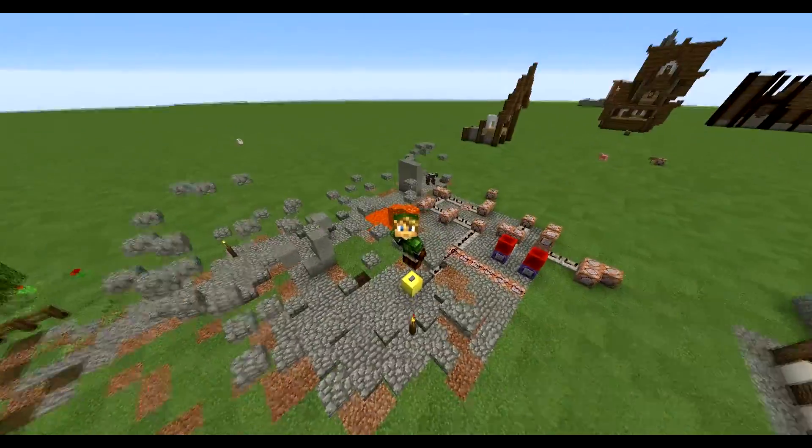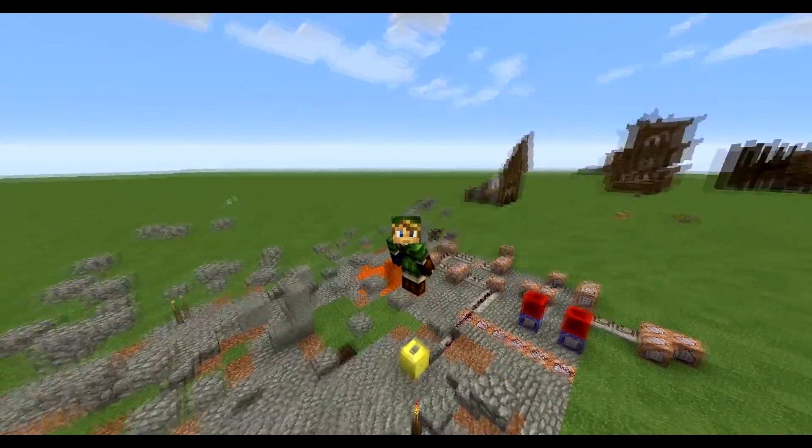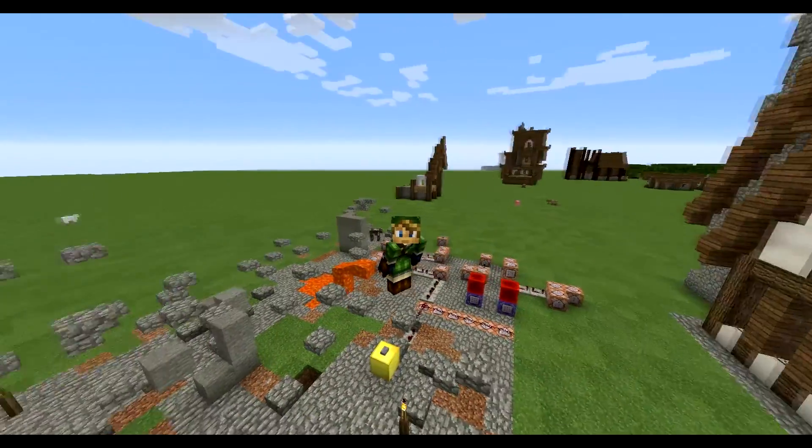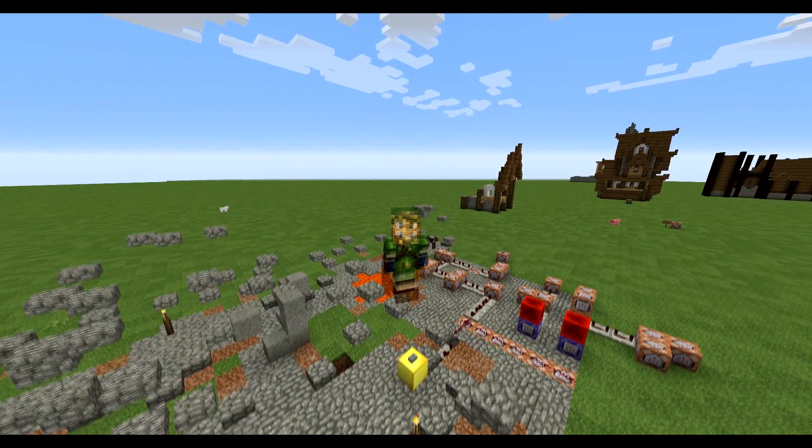That's pretty much how the redstone works — it's very simple. I just wanted to give you guys an idea of how you could make cutscenes in Minecraft. They work very well when you're trying to make an adventure map, so keep this in mind for future reference. I'll see you guys in the next video — take care and bye bye.